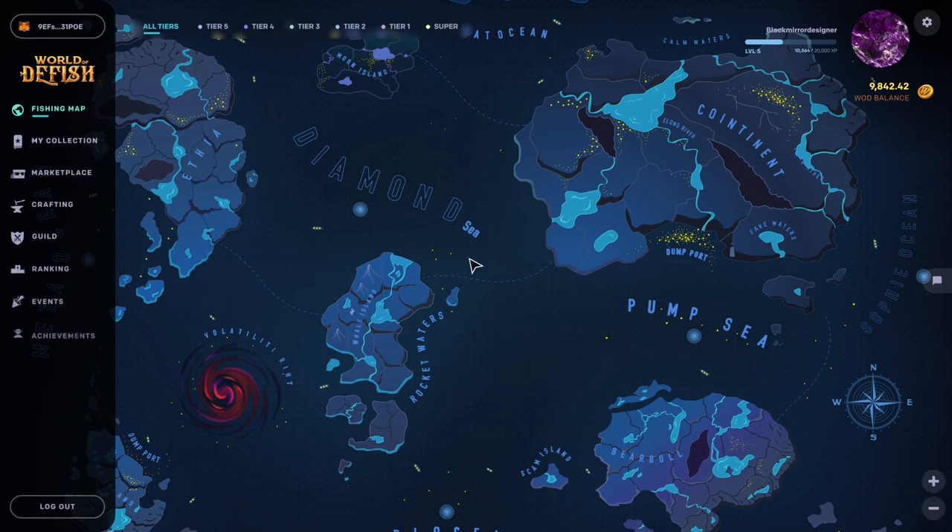To start earning, you need to select a zone in which you want to start your fishing session. The zones are divided into six tiers, each of which determines how much WOD is in the zone and what's the probability of catching NFT fish in it.